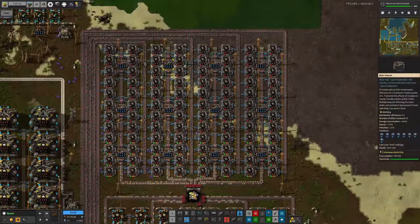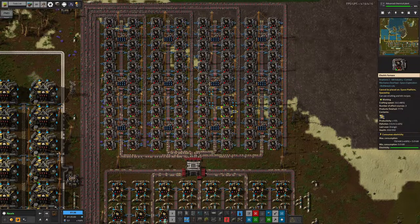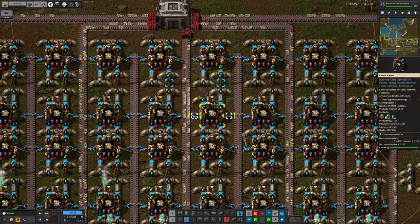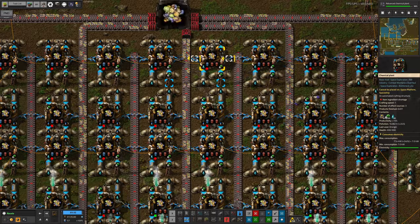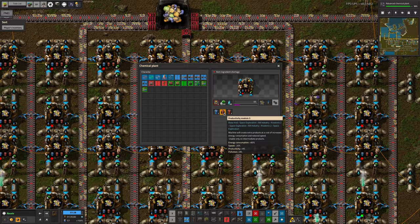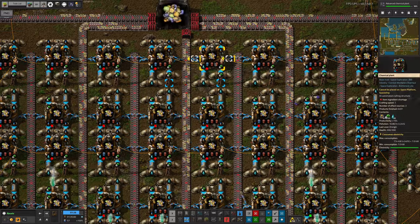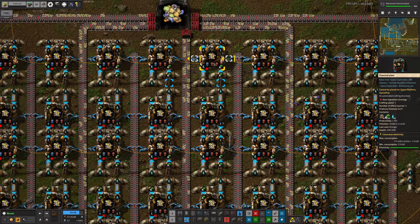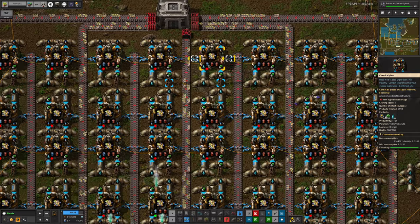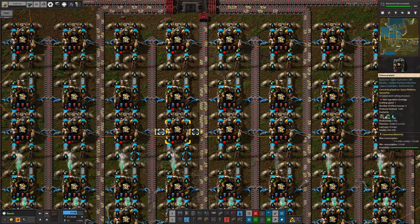That's why most of these furnaces aren't running — I might have gone a little bit over the top. What I would have liked to do was put in speed beacons down here as well, so I could put productivity modules all the way through — three productivity modules in each one. Then instead of getting only 15% productivity boost, I'd get up to 22-23%. The problem is, with all these pipes, there isn't room because the beacons are 3x3 and the hydrogen chloride, water, and dirty water pipes are in the way.